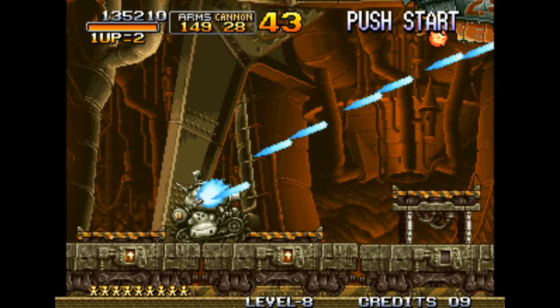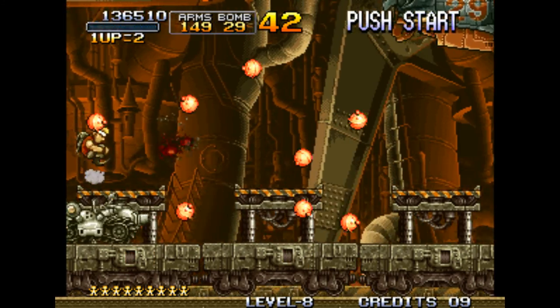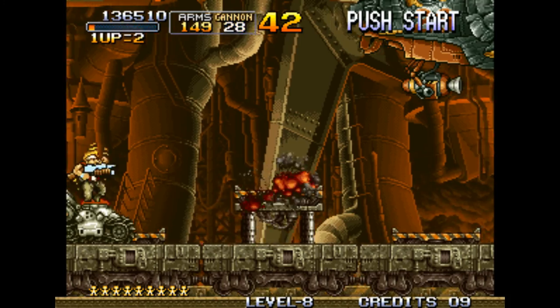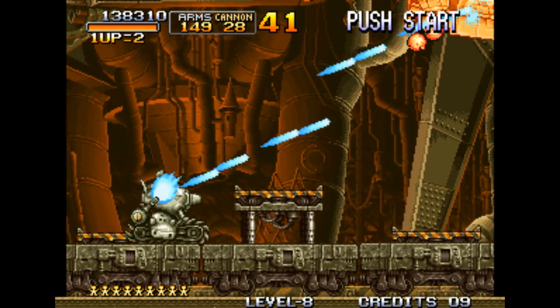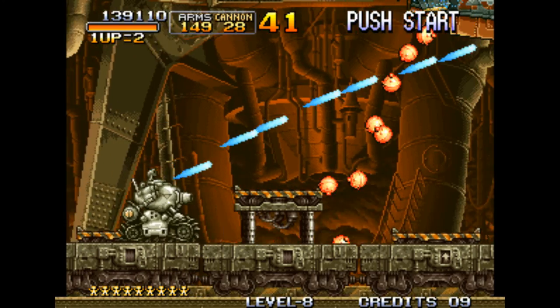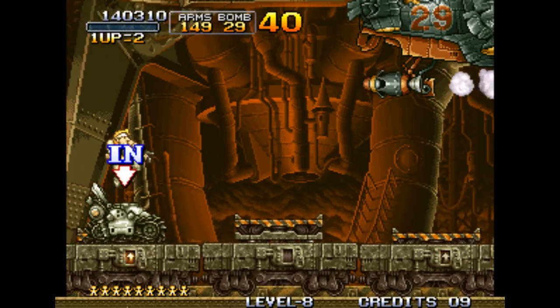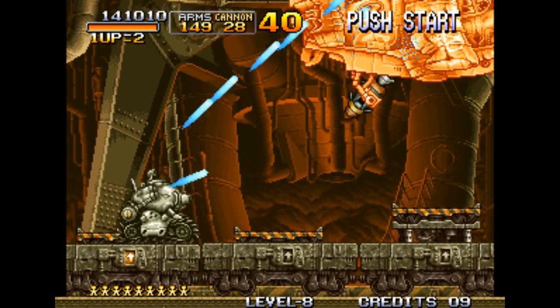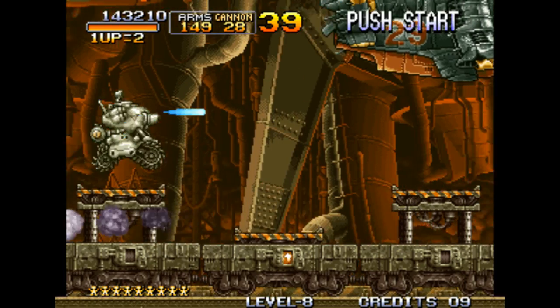The main boss of the rebel army shows up quite early. As you saw, I just tanked that hit — that's because when you jump out of the Metal Slug, you have a few moments of temporary invulnerability in which you can get hit by things. I use that a lot for situations where I can't avoid getting hit — I'll just use my temporary invulnerability.